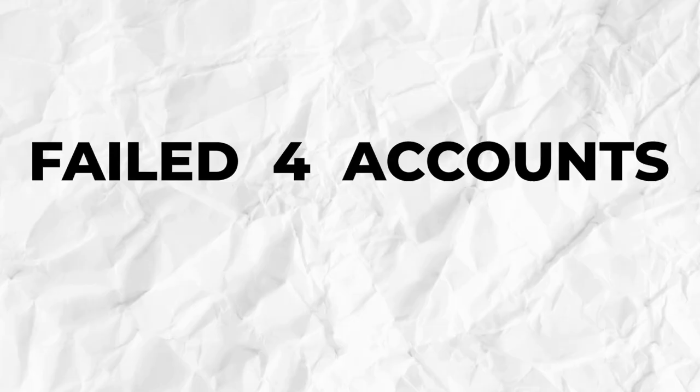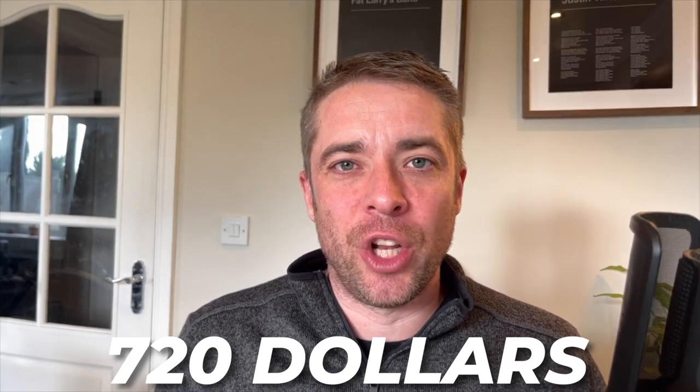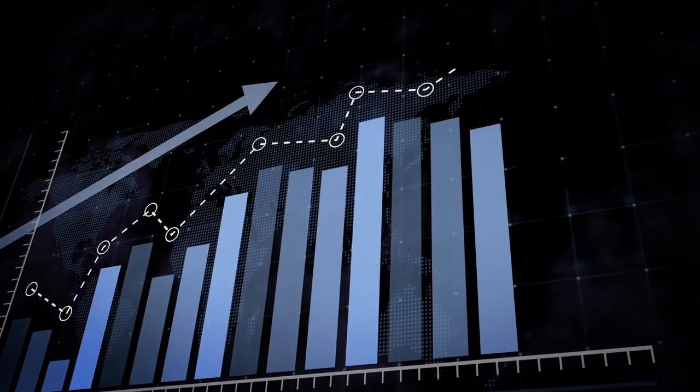Let's crunch some numbers. Worst case scenario to get your four funded accounts: you bought eight accounts, failed four and passed four — that's $360. Then another four evaluations as backups — that's another $360. So a $720 initial outlay, and that's worst case. My 60% strategy would probably pass first time or take a couple of attempts on one or two. And don't forget, you don't have to start with four accounts — you could start with one or two and reinvest as you start making money, upscaling your operation.